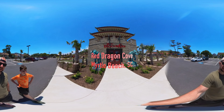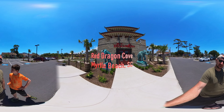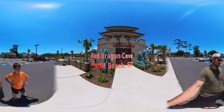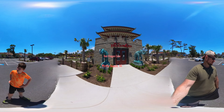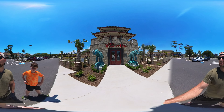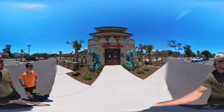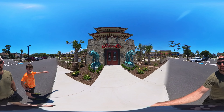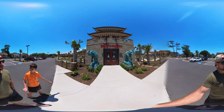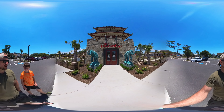We are here at Red Dragon Cove Mini Golf in downtown Myrtle Beach, one of Myrtle Beach's newest miniature golf courses. I think it just opened in 2023, and it looks like a beautiful course. It looks like we're going to have a great time. They have two 18-hole courses here. Right next door is Cancun Lagoon, so you can't miss it — it's on the main drag. PJ, let's go, man.